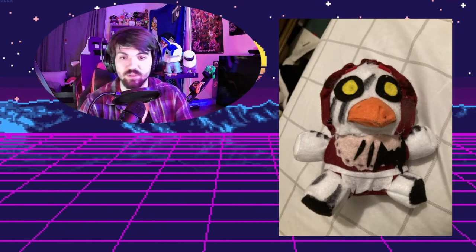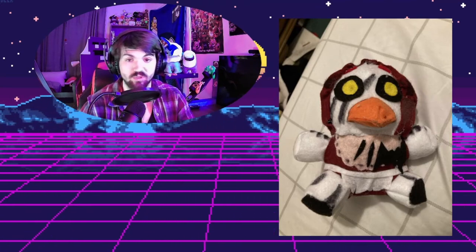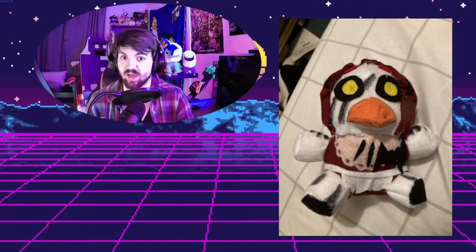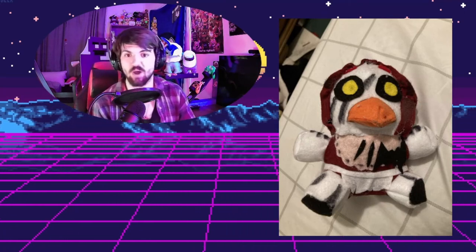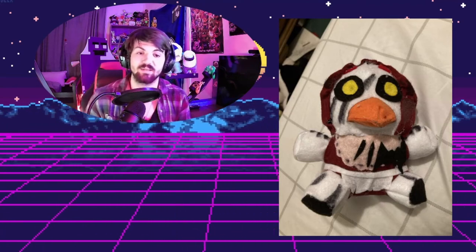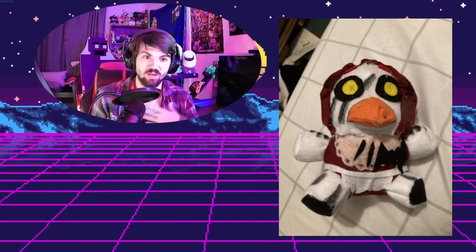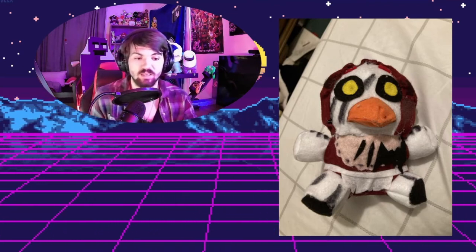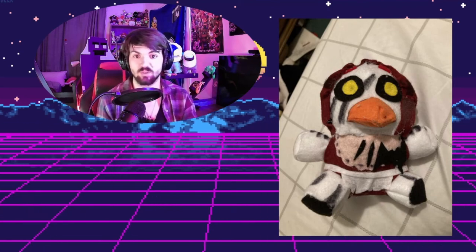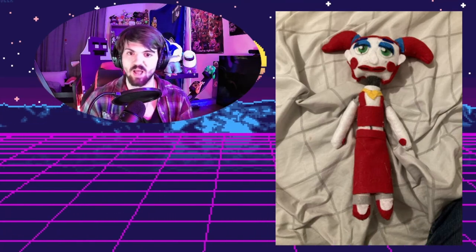Now here we have — please don't yell at me if I got the name wrong — Riding Hood Chica, and this one looks really good. It actually looks like the character from FNAF AR. The FNAF AR skins in general are pretty sweet, and this shows a lot of variety and gives us more characters to enjoy. You can see the little red hood, a little bib at the front, the tears, the eyes, and a little cute beak. It's amazing. I'm excited to see more AR skin plushies.